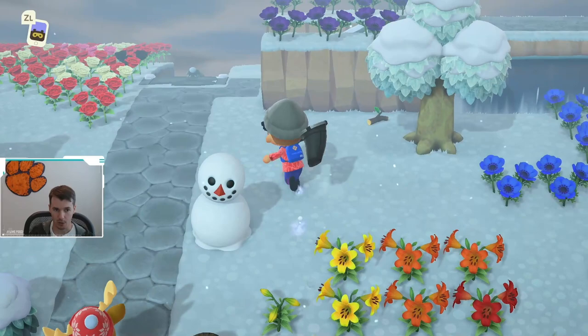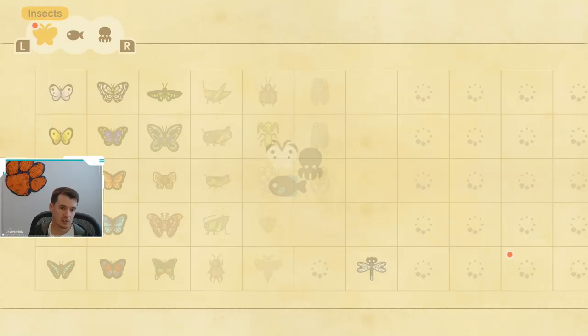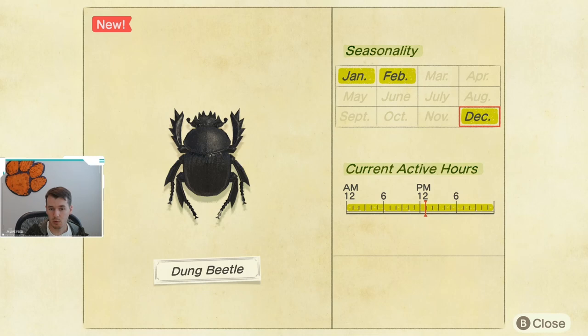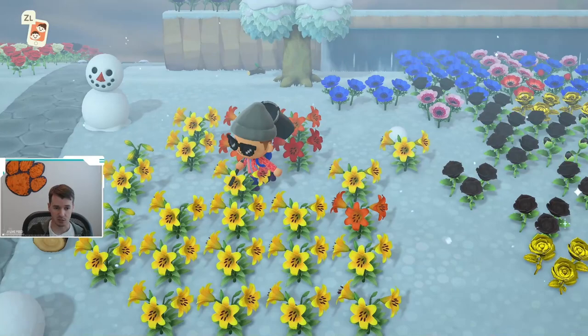So with that, let's take a look at the Critterpedia so you know when the dung beetle is available. The dung beetle is available December through February, so as you would expect, in the winter months when there's snow. And the other good part — it is available all day long. Really the biggest challenge is just getting one to spawn on these snowballs; it took me a while to get some to spawn.